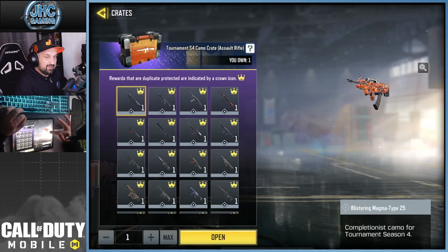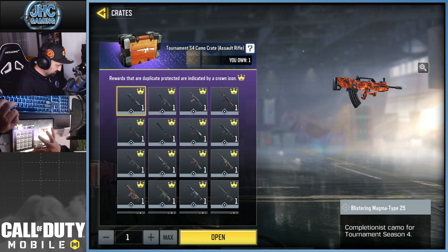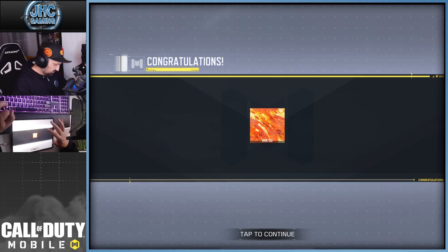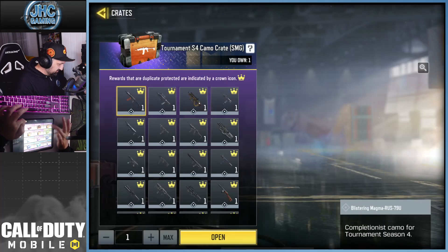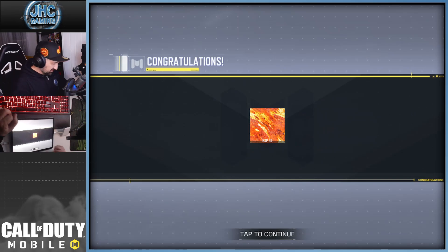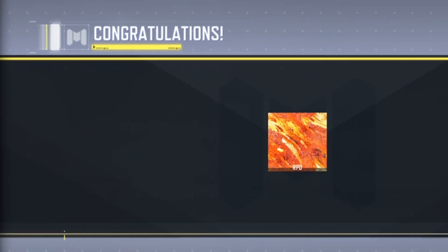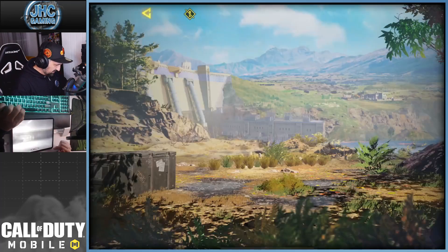Let's start with the AR and see what we get — this is gonna be my first camo of the season. Should have gone for the melees first. We got the HVK-30. Not a super fan of the HVK, but we'll take it. Next, SMG — give me a good one. We got the KSP, that's good. LMG — I want the S36. We got the RPD. RPD is cool, and we can use it in zombies later this weekend.